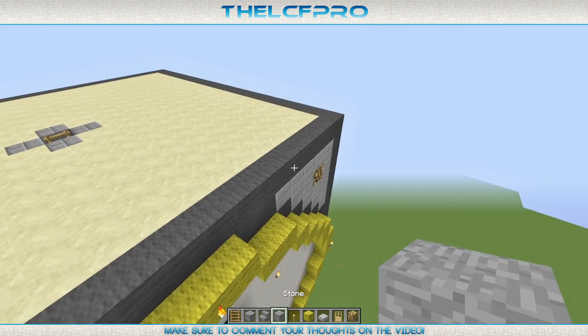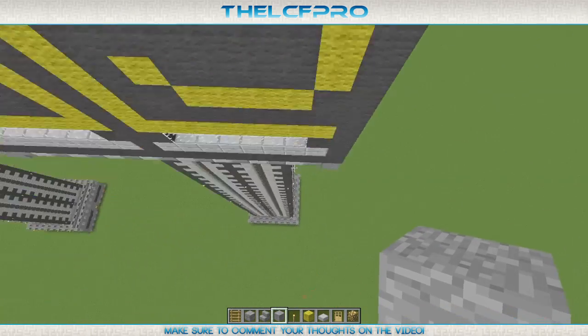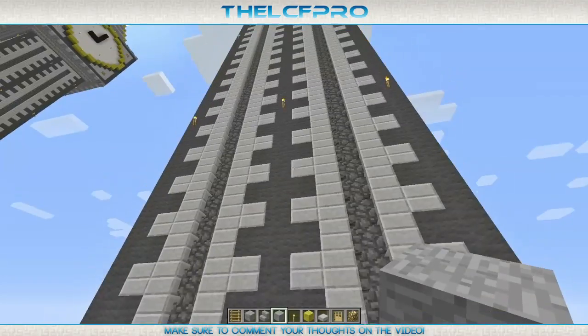So what we are going to do is get some stone and place them on each corner. We're basically going to do the exact same thing like we did over here, as you can see, with these stairs. But then instead of two rows, we're going to do it with five rows.